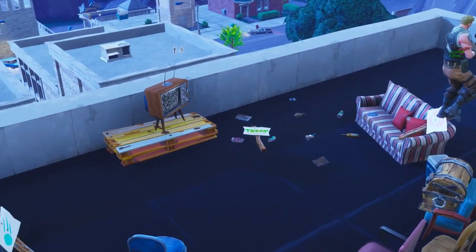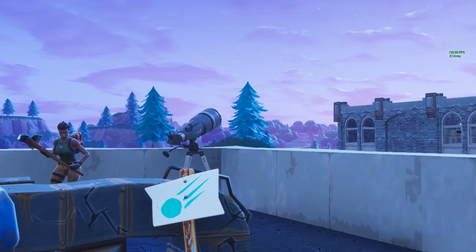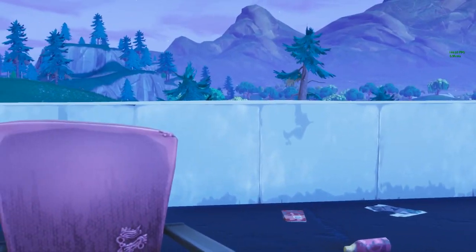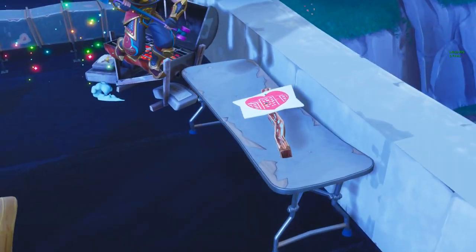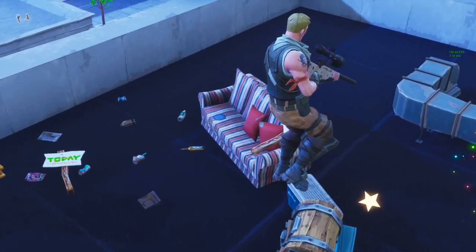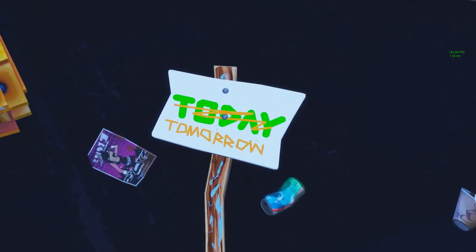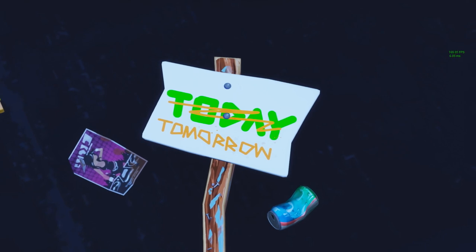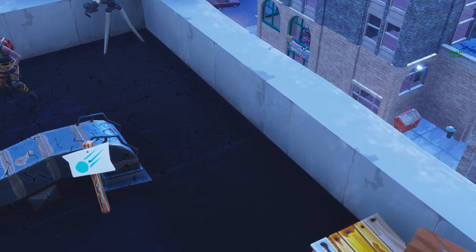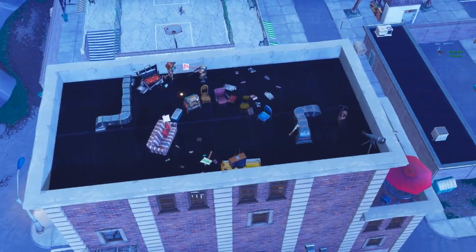Now if we look at this other one, we can actually see it has another sign where it has the meteorite coming down — they're protesting, please don't hit us, it's coming down towards here. The most interesting sign out of all of this has the words 'today' on it, but it is actually being crossed out and it says 'tomorrow.' What's really interesting about that is that normally when Epic Games update their game, they normally do it on Wednesdays. But for some unknown reason, they decided to update the game today with this patch — a day early.